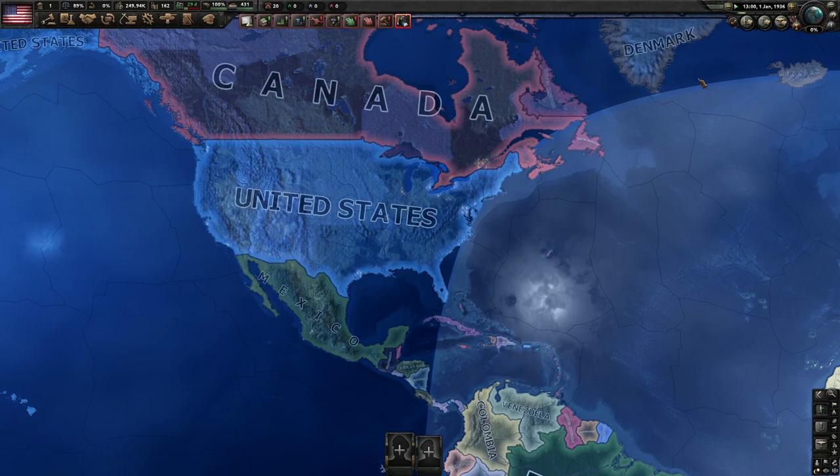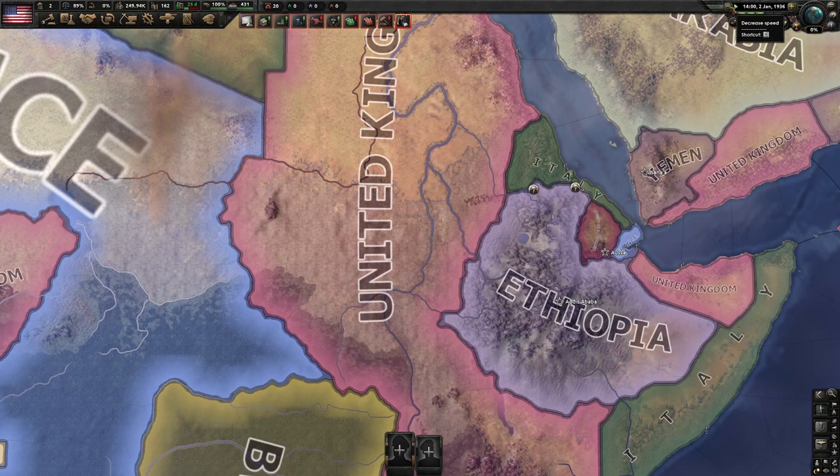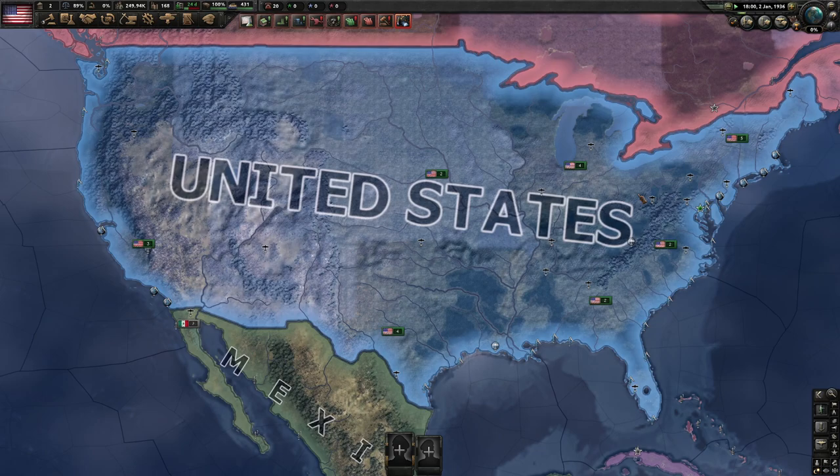If you press play, it's just going to show what happened in the world from 1936 onward. We can see at the beginning, there's some conflict. This is simulating the war between Ethiopia and Italy. We could just let it continue, but we want to focus on America, so we'll come back here.